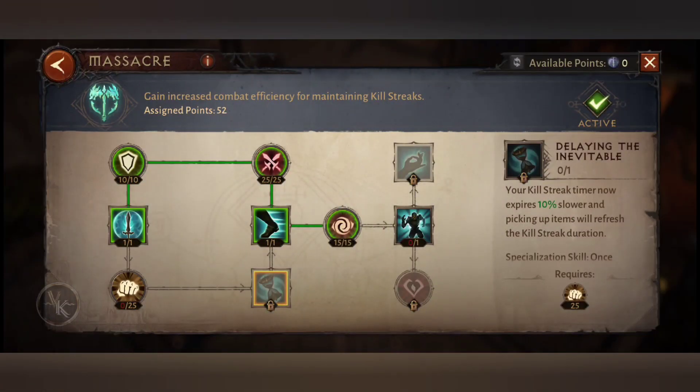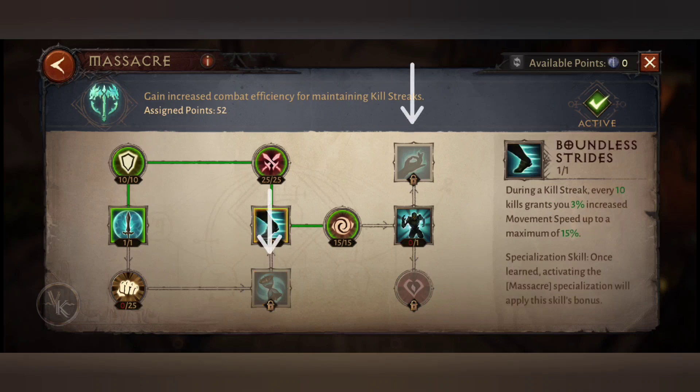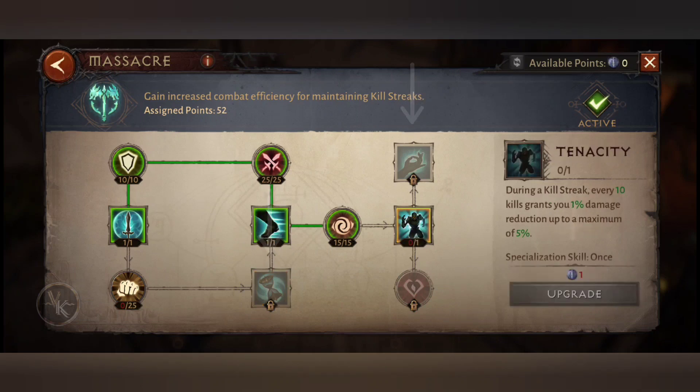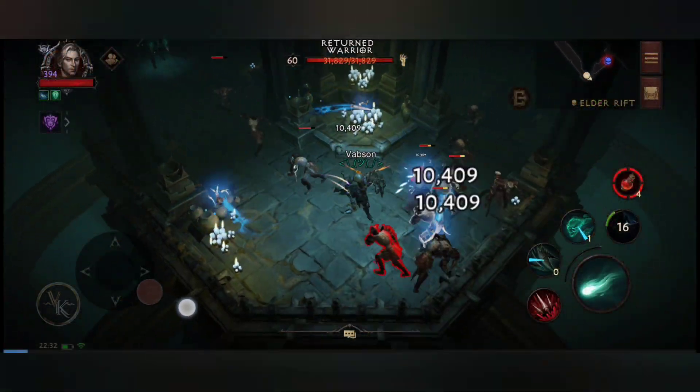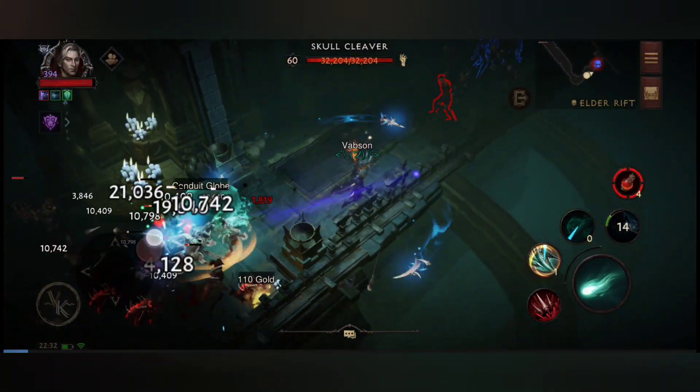As I said before, I added the rest of the points to the movement speed bonus. Ultimately, I want to double this effect and extend its duration. In my opinion, this will allow for a much faster farm.